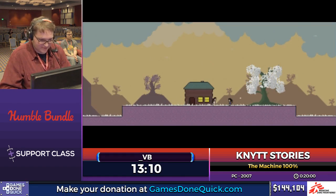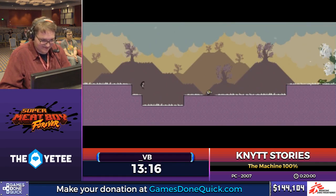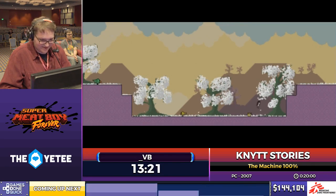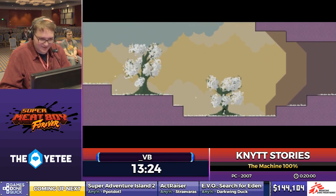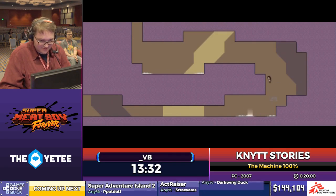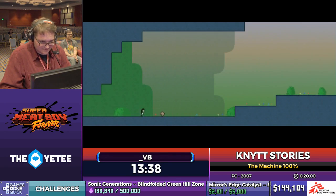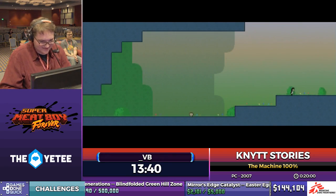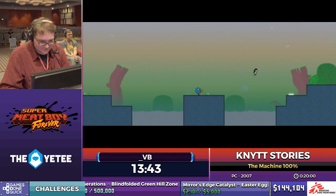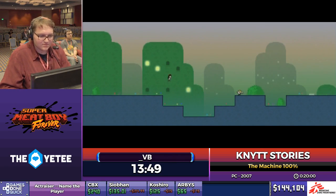That's a huge skip. Now we just get the chill section of the run — 'chill' is code word for 'boring,' by the way. We have a $50 donation from Squishy Flynn that says, 'Looking forward to this Nit Stories run. I just hope VB knows better than to eat the mushrooms.' Don't eat the mushroom — you'll find out what that's about very shortly. We've also got a $5 donation from Daniel at 145 that says, 'So much love for this game.'